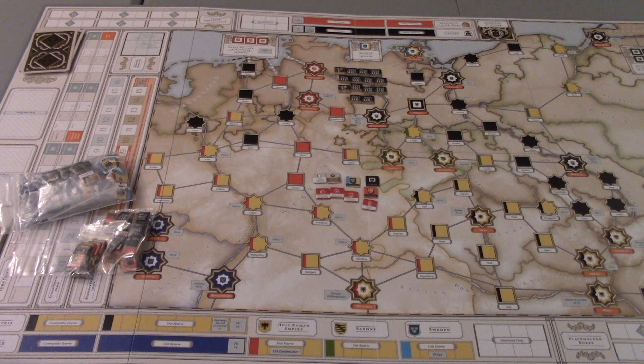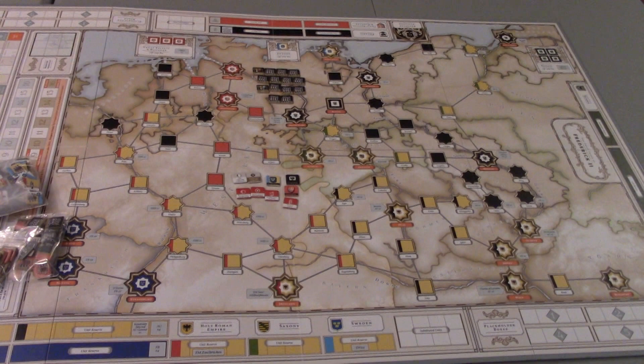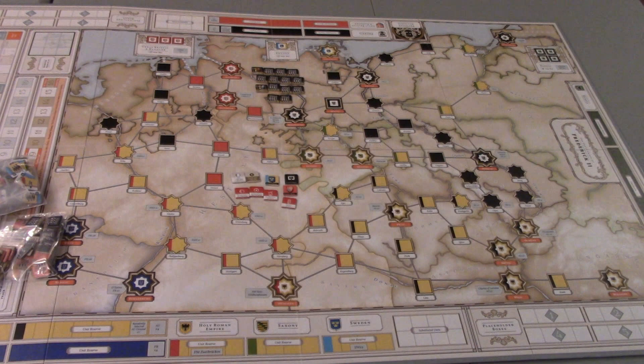The map is a mounted board — very aesthetically pleasing. On the back it has a wallpaper design rather than just being blank, which is surprising. It uses point-to-point movement. Black is Prussian, gold is Holy Roman Empire and Austria, Hanover is in red, and there's Russian material up here that is off-map — the Russians will enter the game eventually. France is down on the bottom left. You're going to have stacks of units moving around the map and ending up in combat.